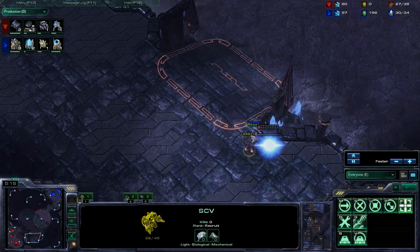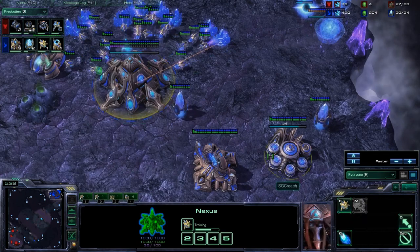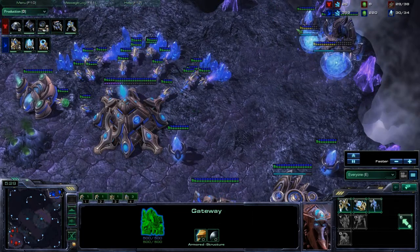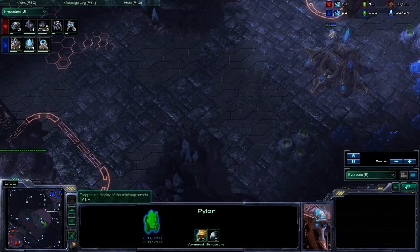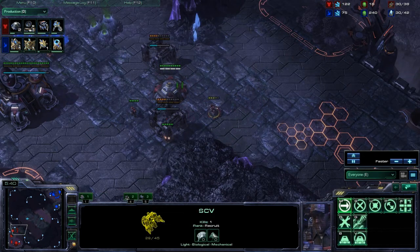He's just doing some three-gate pressure before an expansion. I saw a little bit of Chrono Boost saved up, and he did spend his Chrono Boost on the Cyber Core, not on the gateway. Ideally, I would have had another SCV in here to check for the Nexus going down or not, but I really couldn't get this SCV back out in time. I figured he'd have a Stalker coming my way.